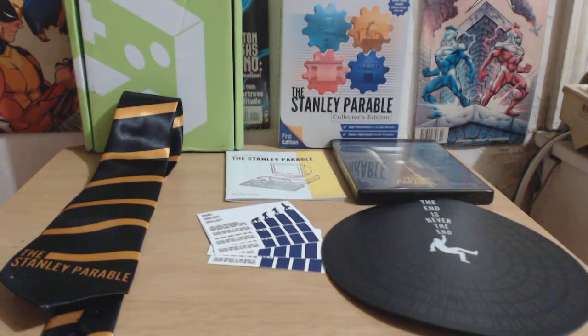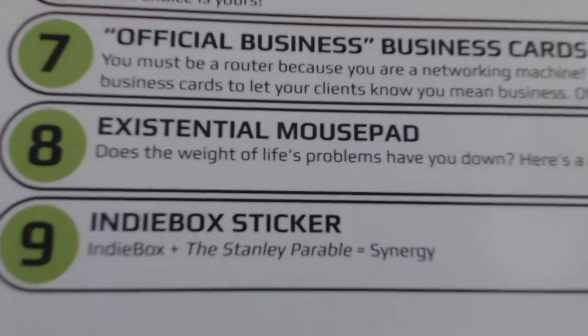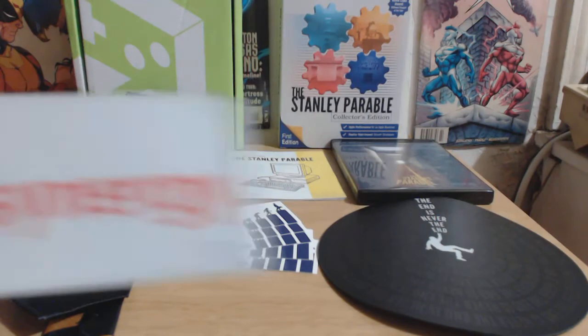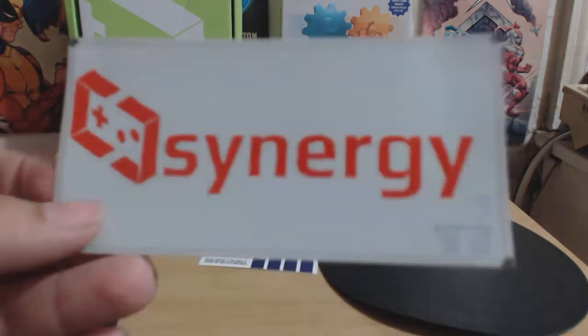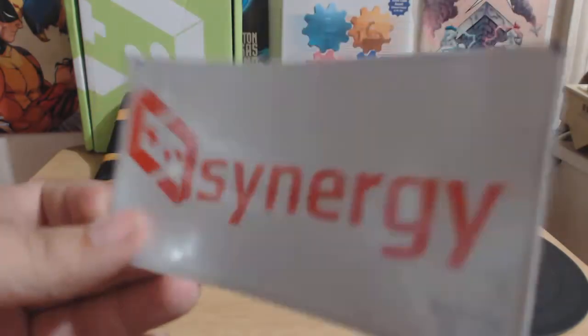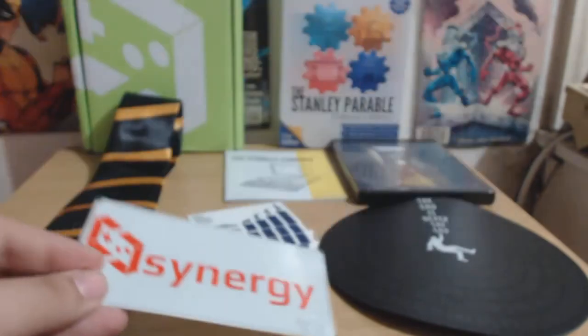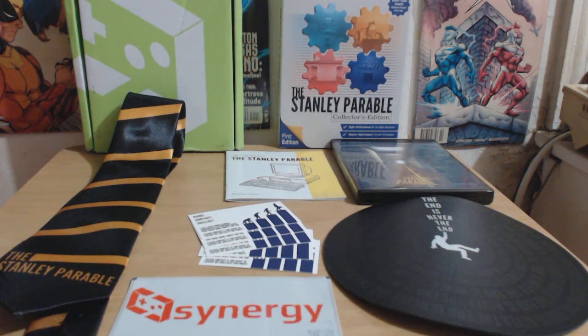Finally, we do not have two stickers anymore. Instead of getting an Indie Box sticker and a game sticker like we've been getting, we're getting a new combined sticker — Indie Box plus Stanley Parable equals Synergy. So instead of getting two stickers, you only get one this time, and it is basically a combination of Indie Box and stuff from the Stanley Parable.